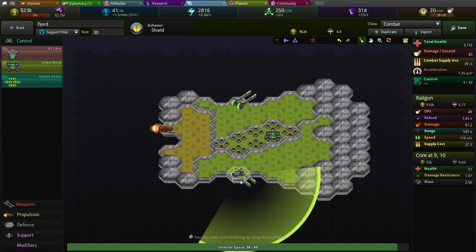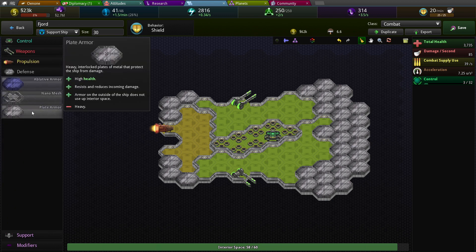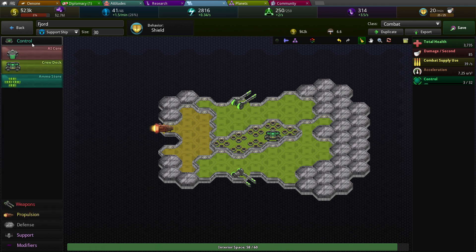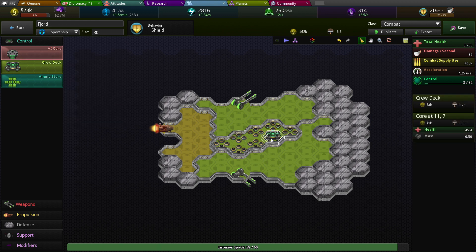Not good enough. Why do you have so much of this? You just don't need that much. What you need is actual shields. Why can't you build actual shields? Oh, I guess you're not supposed to. Probably need just one AI core.